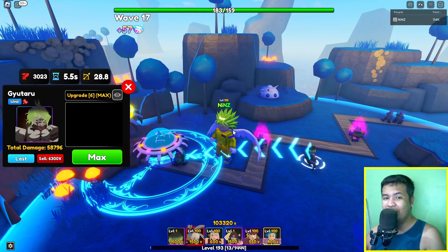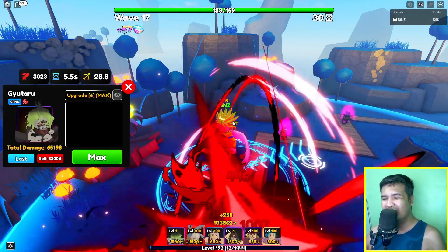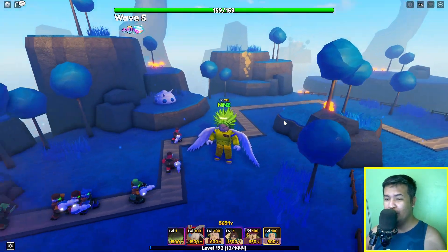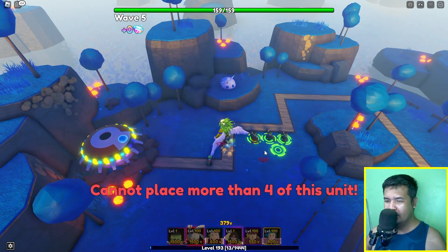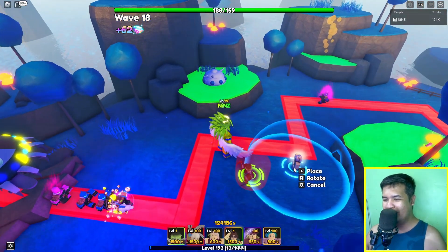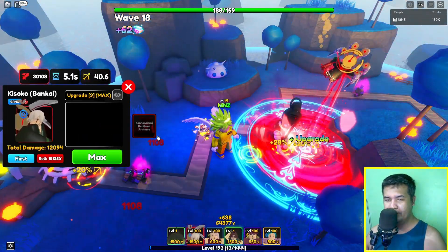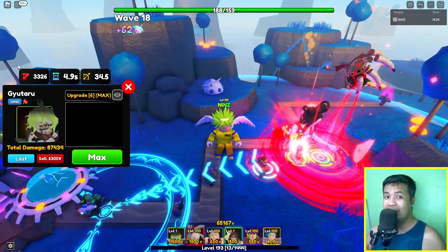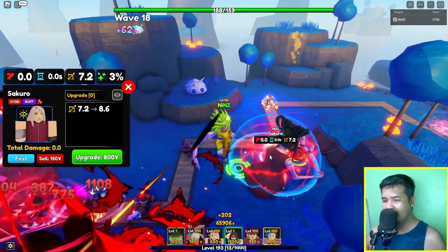So in his evolution, he can deal critical damage if the enemy has a bleed. Let's see how many Gyotaro we can place — one, two, three, four. We can place four Gyotaro at the same time. With four placed, total damage is 3326, 4.9 SPA, and 34.5 range. Still good range!